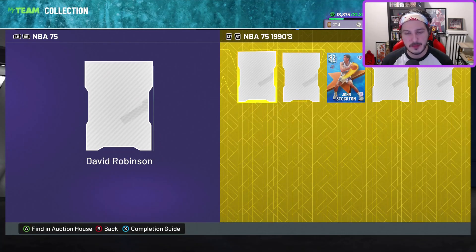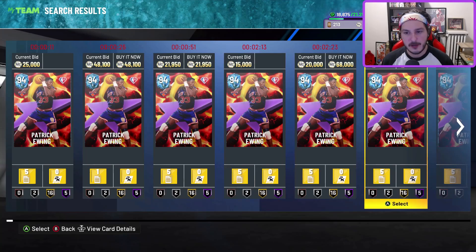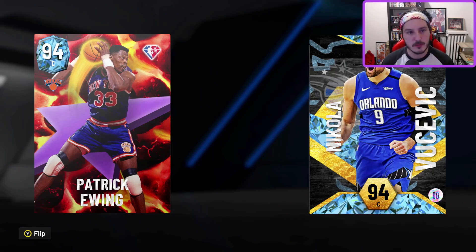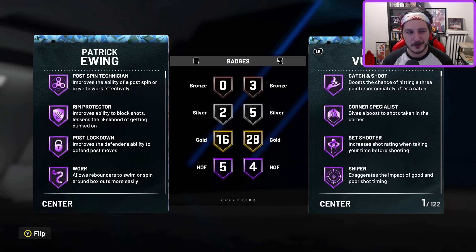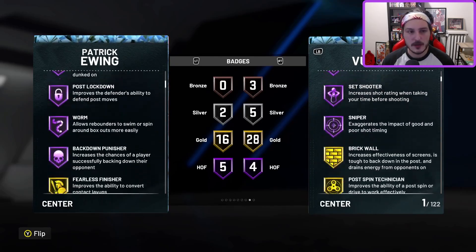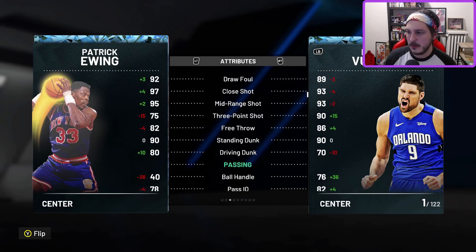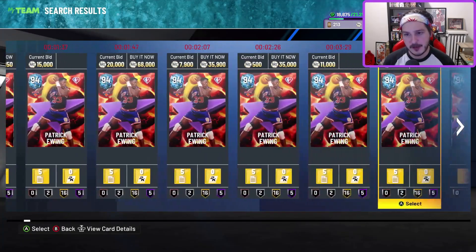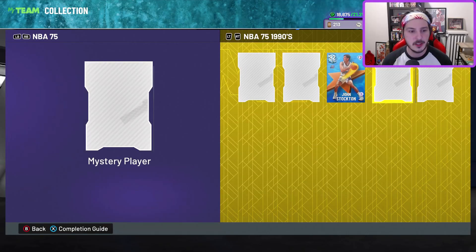The NBA 75 guys didn't really drop too much in price, to be honest. D-Rob didn't really drop. Ewing has the most fire card art — it's literally fire, like lava or charcoal briquettes. This card art is heat; I'm probably going to pick him up just for the card art alone. If this were one patch ago I'd use Patrick Ewing as a post scorer, but post scoring isn't really the thing right now. He's got Patrick Ewing base — probably pretty bad. He's going for about 15k, which isn't terrible. I'm probably going to pick him up anyway just for fun.